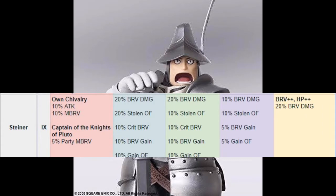Moving on to my least favorite character in the Final Fantasy series — or at least one of them — Steiner. His Own Chivalry buff gives him 10% attack and 10% more max brave, which is really good for him. Captain of the Knights Pluto gives the party 5% more brave just from buffs — which is crazy. With Skill 1 he gains 30% more damage, 30% more overflow, and 10% more crit. With Skill 2 he gains 30% more brave damage, 10% overflow, 10% more crit brave damage, and the battery overflow is up to 10%.